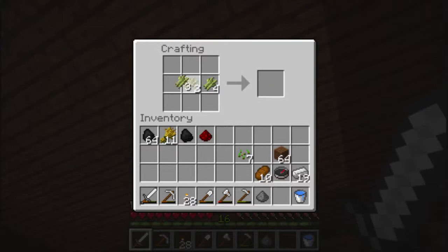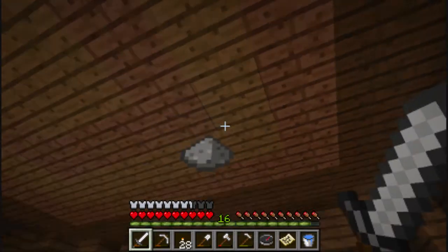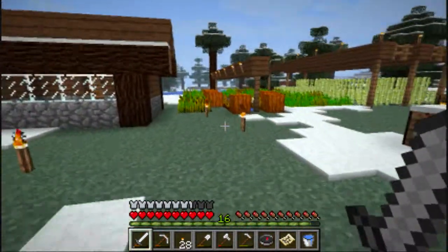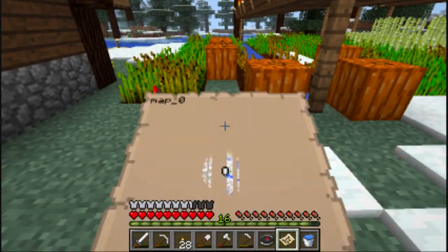I feel I'm leaving y'all behind too much. This is the recipe for a map, if people have forgotten. You really shouldn't be looking online to figure out maps — just go onto the wiki, it's the best way. Maps start off centered wherever you first read it, or where you craft it. So let's go ahead.